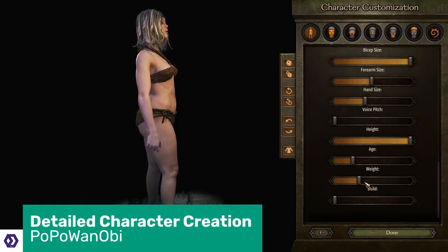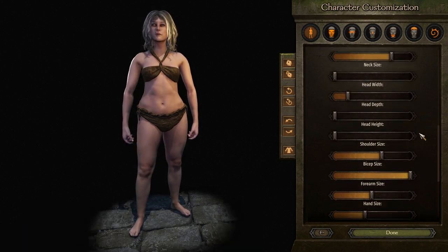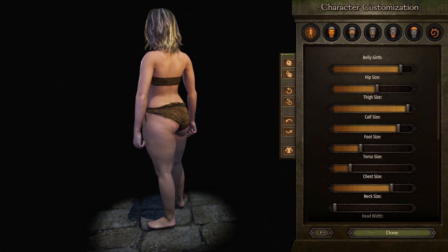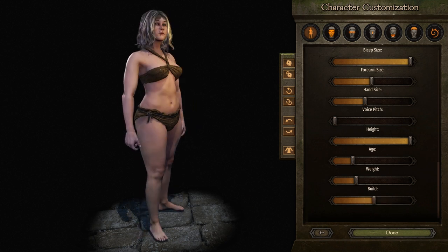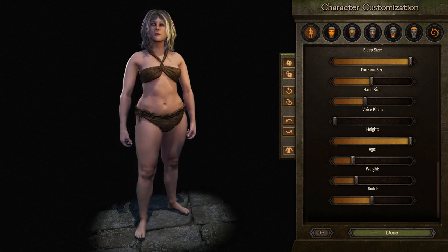Another mod to get a second mention in my overall coverage of Bannerlord is Detailed Character Creation by PoPoWenobi. Bannerlord's native character creator is versatile, but still a little bit basic at the moment. This mod adds more body sliders, a few more hair colours, different eyebrow styles, and a few other bits and pieces which you can fully utilise to have more control over how you look in-game. Aesthetics are always important to me in games, and if they are to you too, then this mod is an absolute must-have.